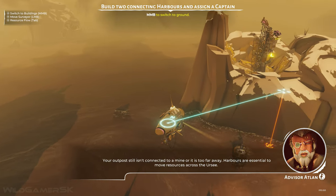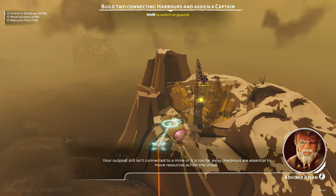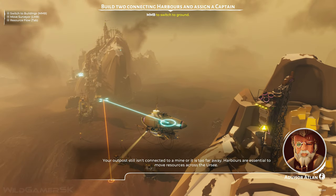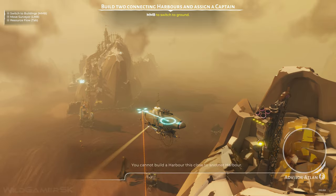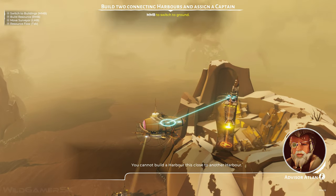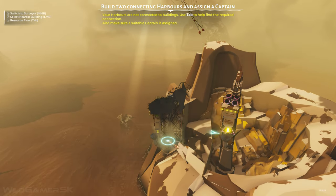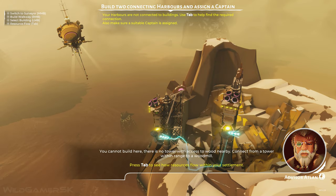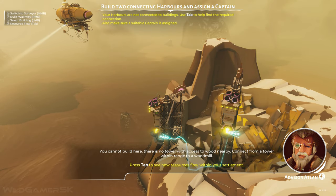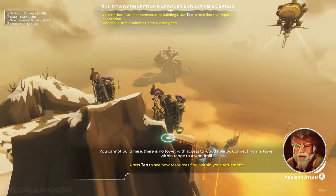Your outpost still isn't connected to a mine, or it's too far away. Harbours are essential to move resources across the Earthsea. You cannot build a harbour this close to another harbour. You cannot build here — there is no tower with access to wood nearby. Connect from a tower within range to a wood mill.